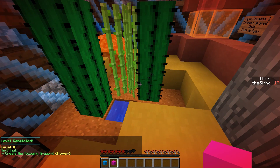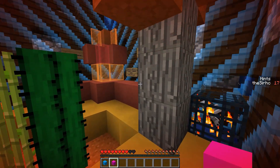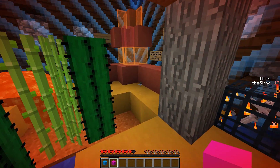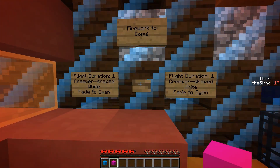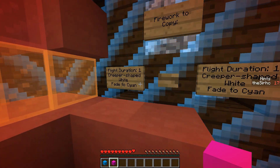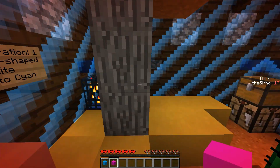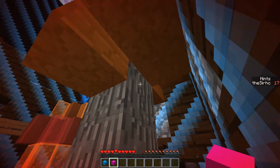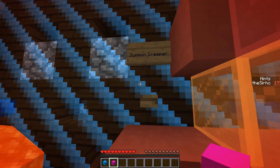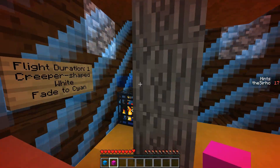Level eight: create the following firework. I don't know how to make a 'hover' firework — I didn't know there was one. It says: flight duration one, creeper shaped, white, fade to cyan. Creeper shaped means we need a head. We have a skeleton. We have cactus — that's for the cyan. Summon creeper — dang it. We have lava. Summon lightning and a milk bucket — interesting, I don't know what the milk bucket is for.